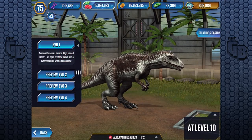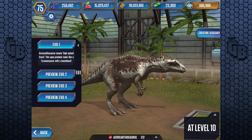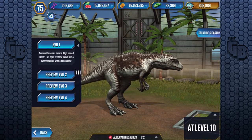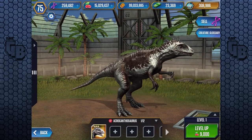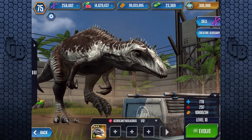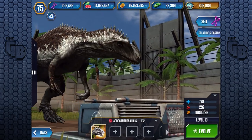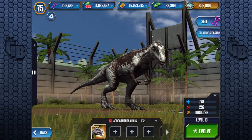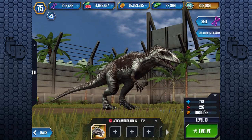9,000 bucks. Acrocanthosaurus means 'high-spined lizard'. This apex predator looks like a Tyrannosaurus with a hunchback. I don't like that description — he's beautiful, you don't need to say he's got a hunchback, he's gorgeous. We're looking at 778 health and 297 attack, it's hard to tell at this point because I don't deal in those sort of stats.